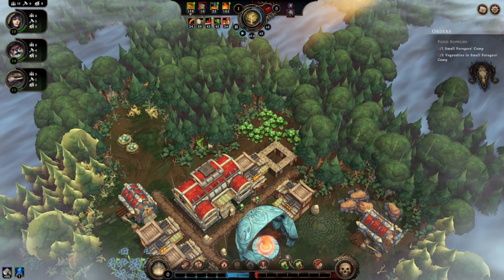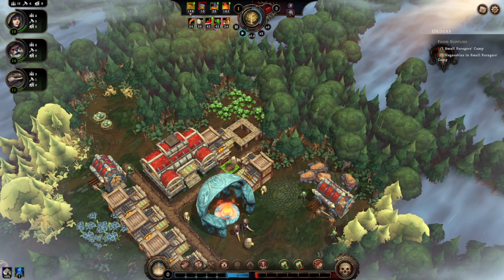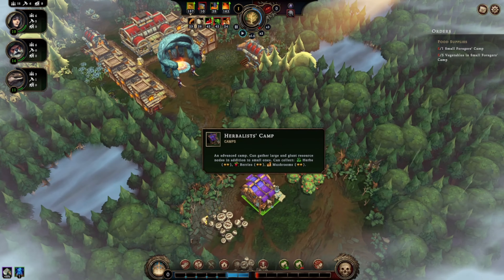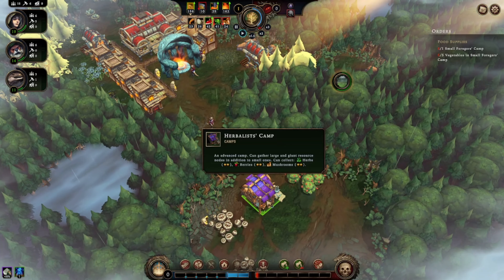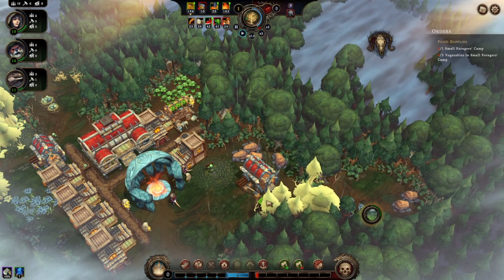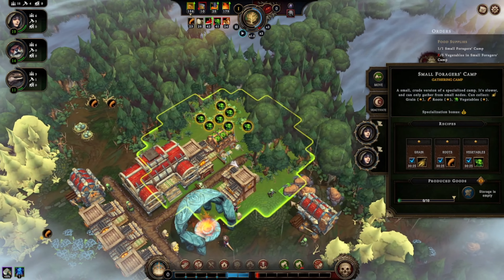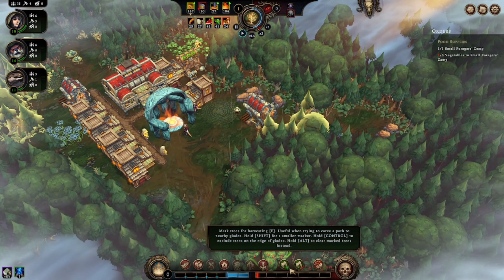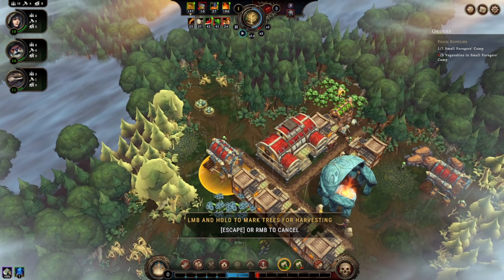We're going to make it small — there we go, make it so. Now he's running up there with the materials to build it. This one's got two stars, so it's a bit better working. Humans are good at this small forager camp — grain, roots, and vegetables. Let's also mark this so that they grab all of those.